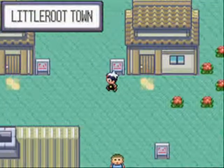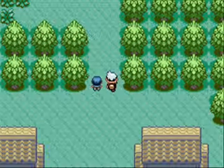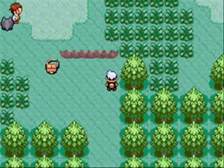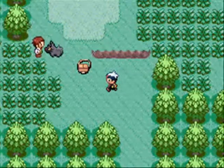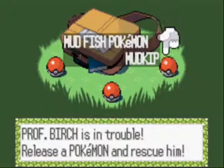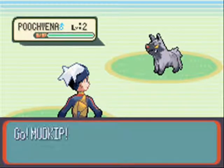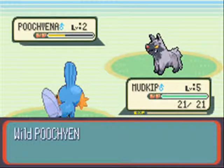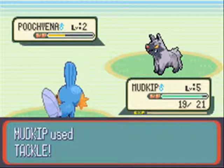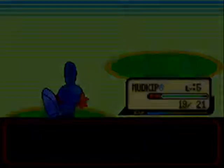Back to the rant — the sixth gym badge is a flying gym, and you want to know how you can handle that? By using an ice move, which Mudkip can learn by then. Bam, crisis averted. Seventh gym? Psychic type, but their aces are both rock types basically, so a Surf by then handles business. And to add on to that — in Ruby, the opposing team uses fire types the entire time, which means Mudkip is even better.